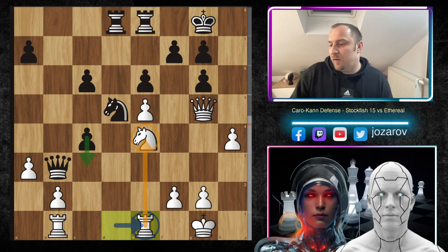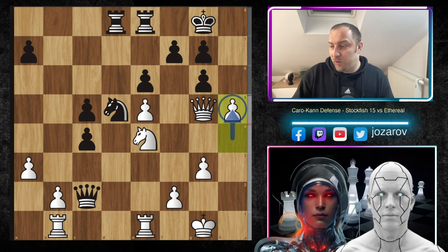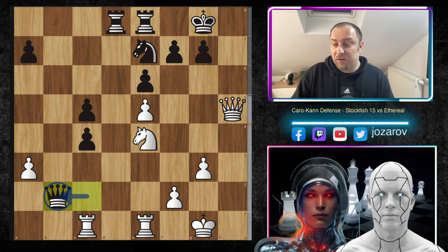That's why queen to c2 was played by Ethereal. We have g3 preparing again king to g2, rook to h1, and h5 — trying desperately to open the h-file, which is now the main attacking motif. After c5, h5, g takes h5, queen to h5, after knight to e7 Ethereal tries to get new defenders into the game. After rook to c1, the queen is kicked away and has to step back.